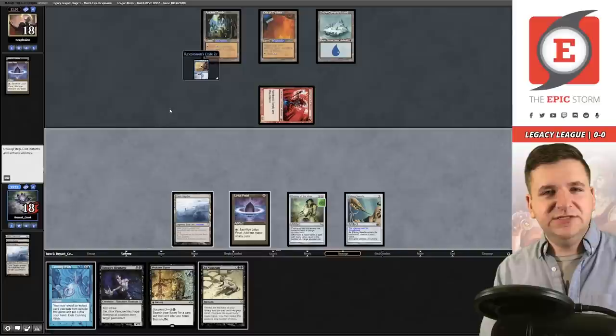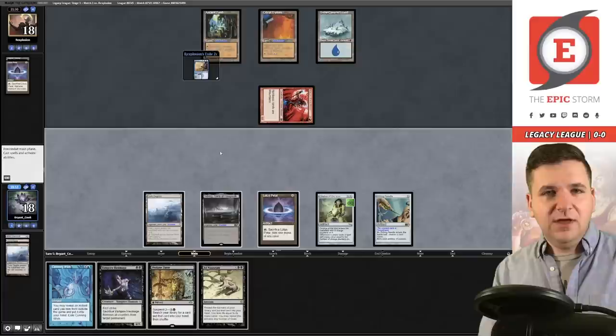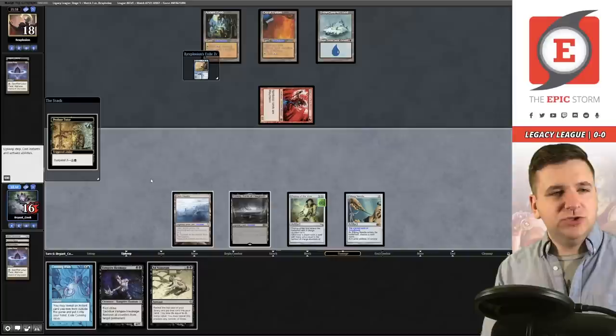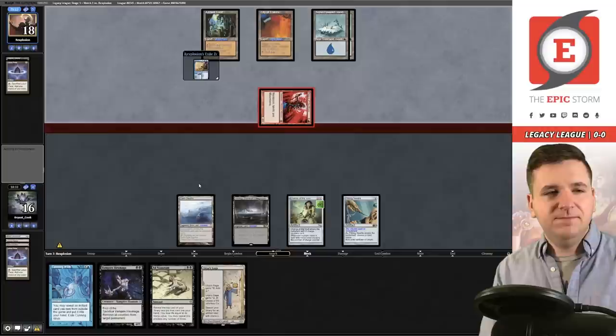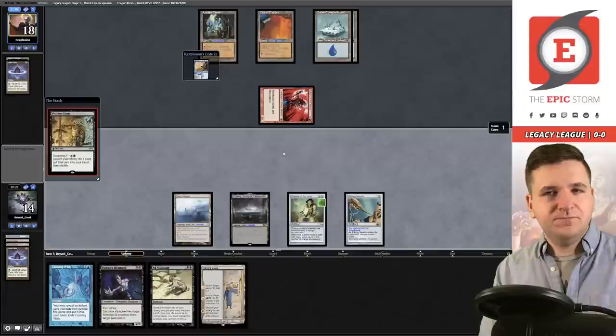We take two, down to 18. Drew another mountain. I could suspend Profane Tutor to find Otawara, but I'd need another zero-mana artifact. It's probably worth suspending. They had no effects. Down to 16. Saga goes to one counter. This would just die, no point playing that. They now have four lands — if they have Sneak Attack in hand they can play it. I'm at 14. No Sneak Attack. Profane Tutor fired — let's cast it. It resolved.